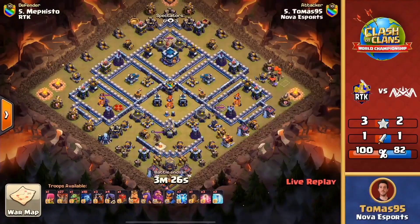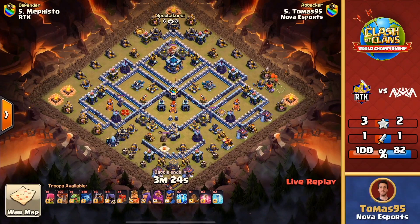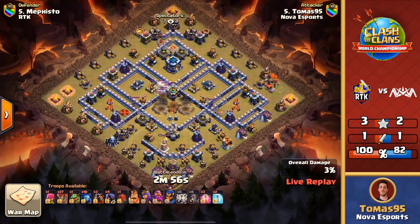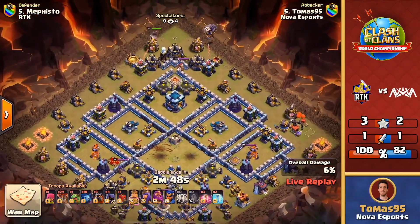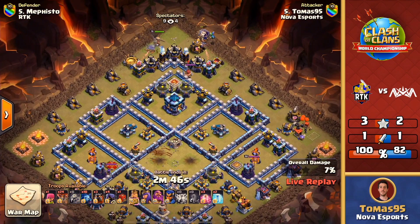What an unusual ending to that attack — managing to clutch up with that triple. That royal champion did some work on the back end of the base, and those archers were able to take out that last defensive structure. Now, can Nova answer the call? Dropping the lightnings right into the core — look at the value from the lightning! It completely took out the inferno, took out the CC, and since it removed the core, it helps with pathing, which is exactly what you want for the lalo portion.